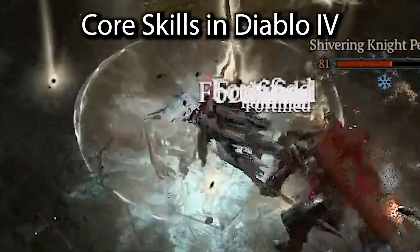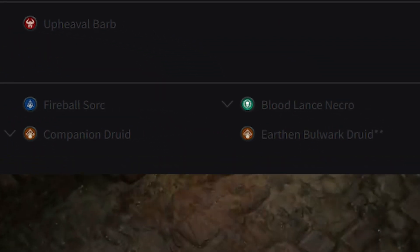Bloodlance is one of the worst core skills in Diablo 4 and the lowest ranked build for necromancers. Now, I didn't know that. Since the game's release, I've been trying to stay away from reviews, streams, especially the D4 subreddit. I just checked that out. Wow, what a dumpster fire.